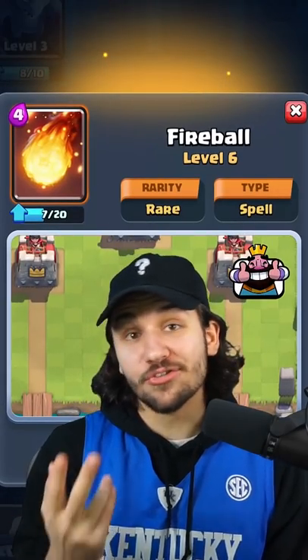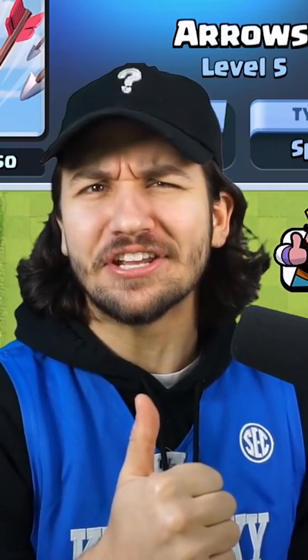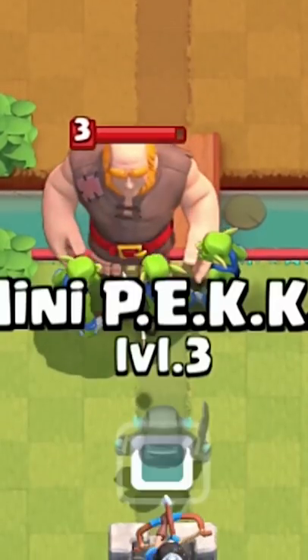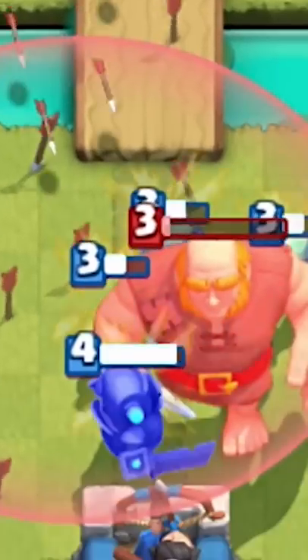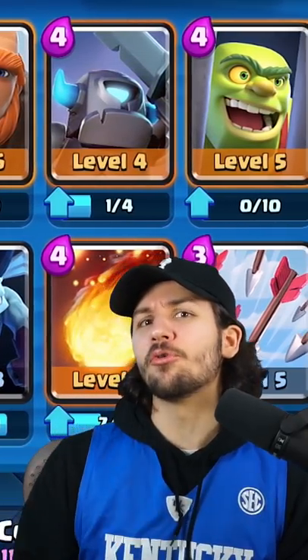Let's also grab two spells, and in Arena One there are only two spells, so Fireball and Arrows — welcome to the team. For our last card, let's add in the Goblins, which can deal a decent amount of damage to Giants and can also bait out Arrows, which means our Minions will be able to do more work.